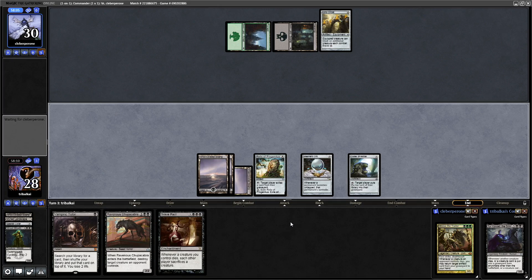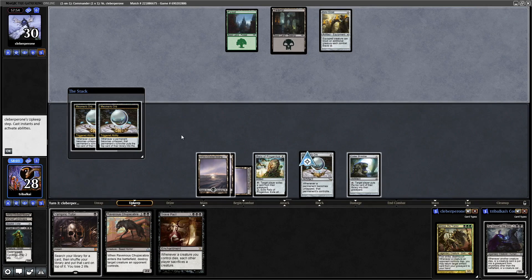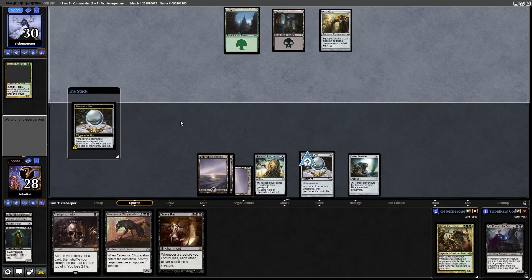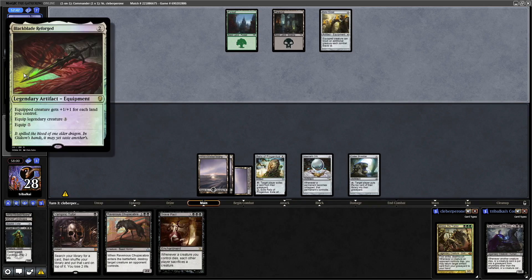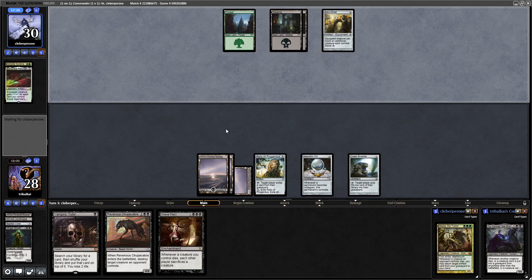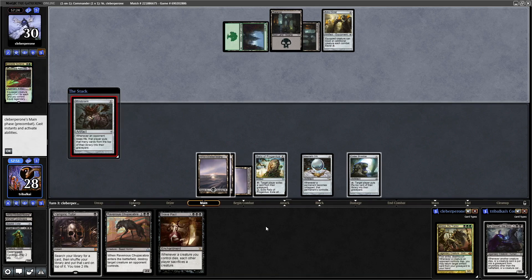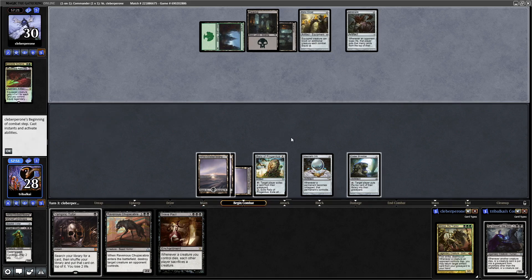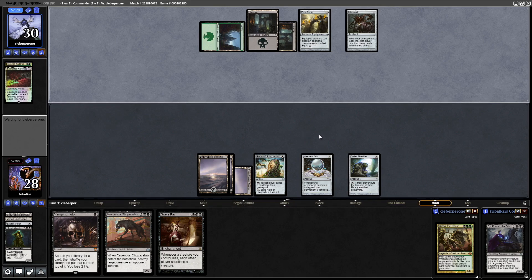We'll pass over to our opponent. It might actually be worth going for Vampiric Tutor onto Necropotence now that I think about it - unfortunately we'll have to do it on our upkeep after the Mesmeric Orb triggers. Getting rid of a Black Blade Reforged and a Karazda Guildmage. There's a Mindcrank from our opponent - looks like they're going for a combo of their own. Oh, speaking of combo - we've got Basalt Monolith, so we can go for a victory now actually.